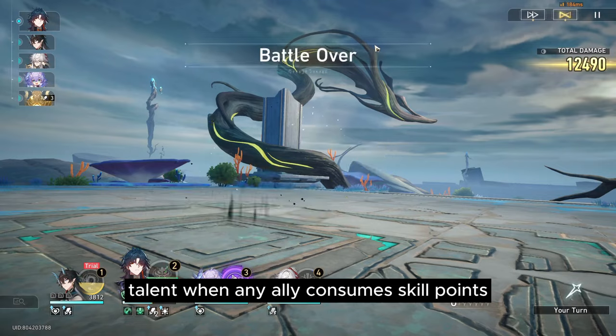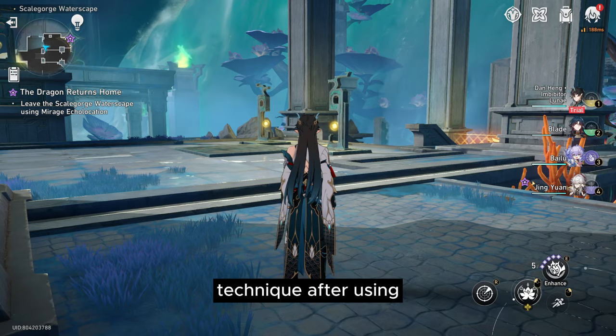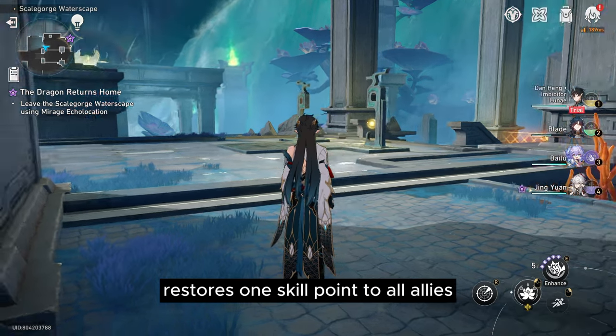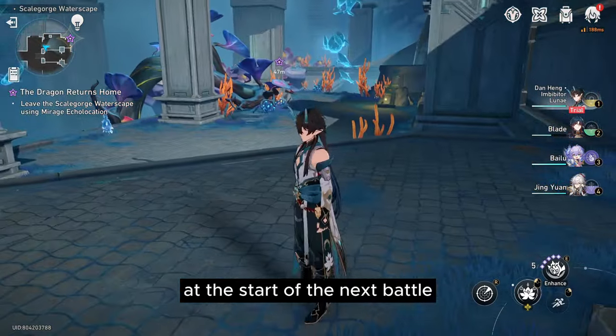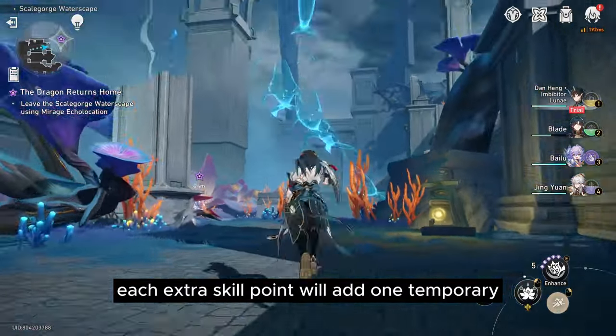Talent: when any ally consumes skill points, immediately increases their damage dealt. This effect cannot stack. Technique: after using, restores one skill point to all allies at the start of the next battle. If skill points are full when restored, each extra skill point will add one temporary skill point.